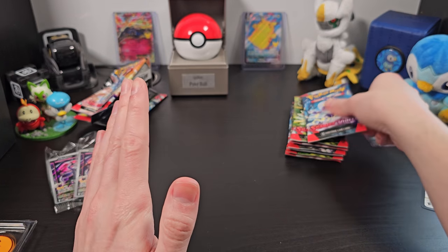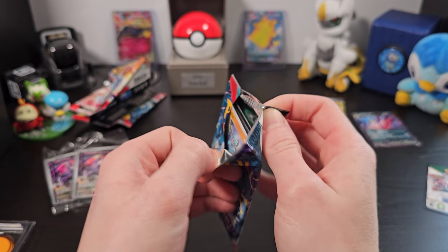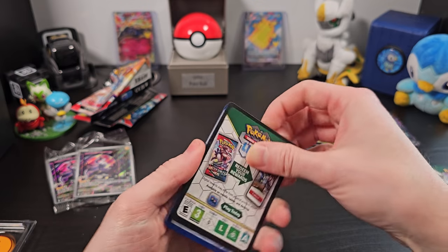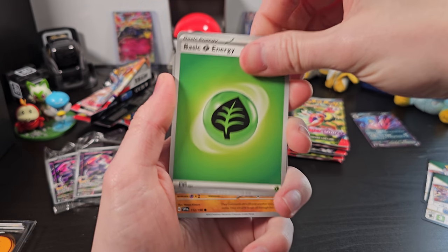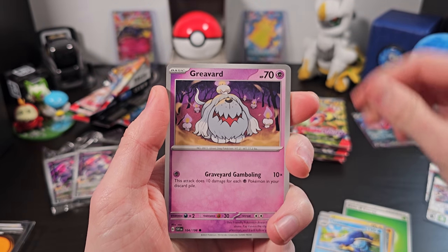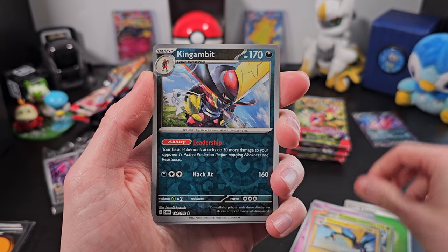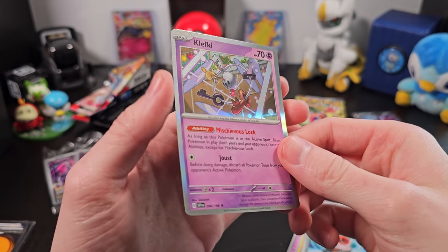No Shroomishes were harmed in the filming of this video. We get right into our next pack, which opened a little bit easier than before — maybe I'm just getting better at it. Put our code card aside, move our energy to the front, and we'll go through them: Riolu, Magneton, Clawitzer, Greavard again, Torkoal, Breloom, Kilowattrel, Kingambit, Energy Search, and a Klefki — this is a really nice looking Klefki card.